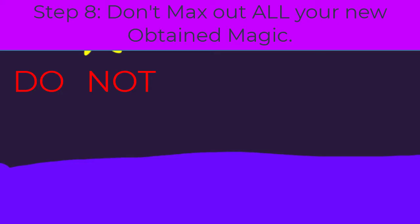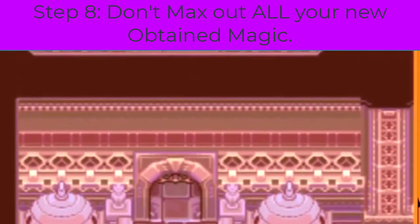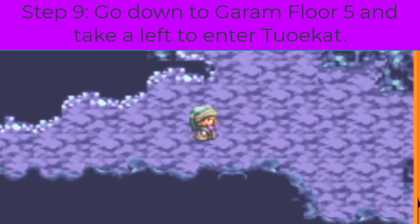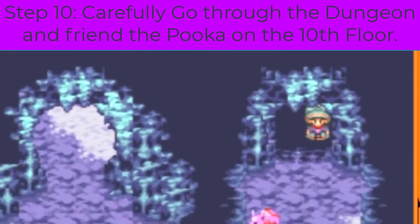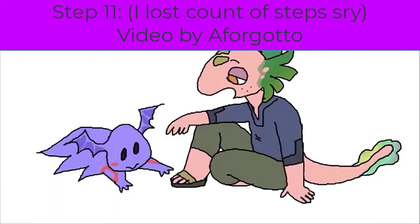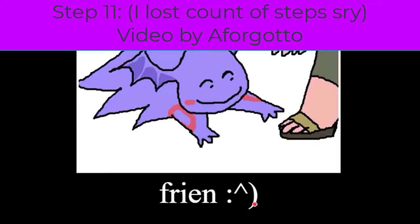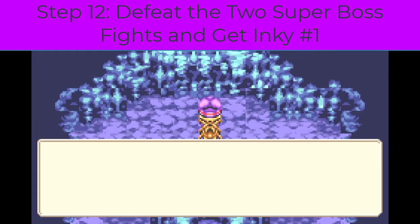Step eight: do not max out your new elements. If you do, you won't be able to enter the bonus dungeon for the dark spirit. Step nine: go to the fifth floor of Garam and enter the dark portal on the left. Step ten: search carefully throughout the dungeon until you get to the 10th floor and find the best buddy Puka, who I call Melvin. Step eleven: you're my friend now — we're having soft tacos later. Step twelve: defeat the cursed image in the fight, then fight the other thing to obtain the first dark spirit.